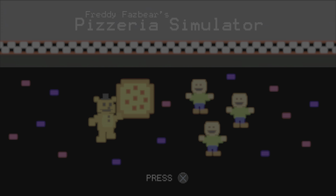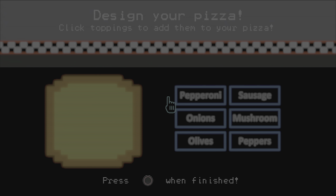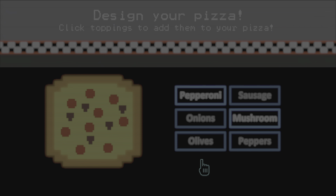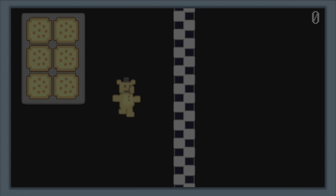Whoa, Freddy Fazbear's Pizzeria Simulator, press X. Let's design our pizza guys. Let's do pepperoni and mushrooms. Why not, now let's go to the pizzeria.